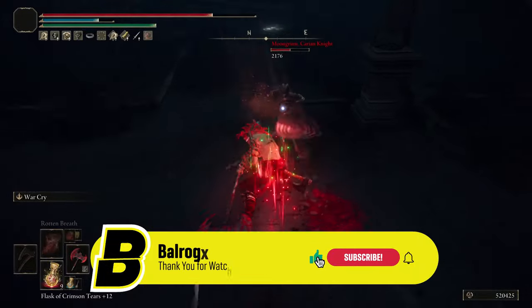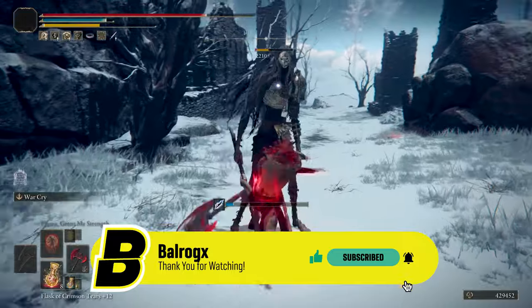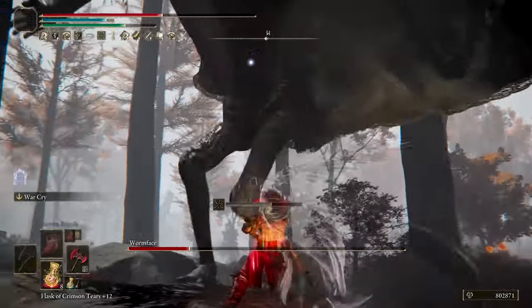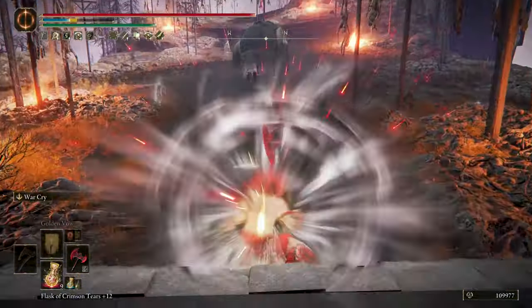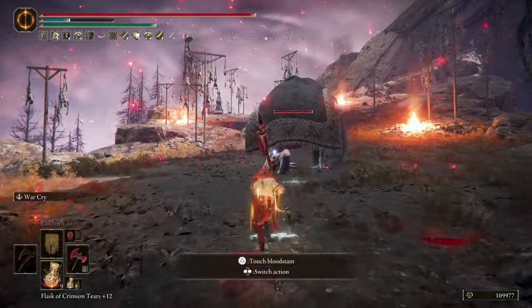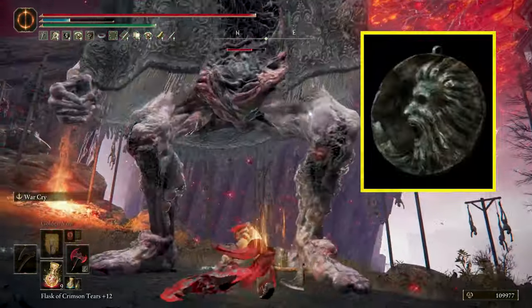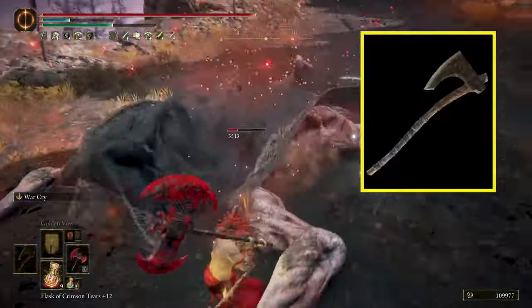This build is all about the charge heavy attack, but since the running animation and the recovery time after the big swing leaves you open, expect to take damage trading hits with enemies and bosses, so you will want to increase your defense with talismans and armor. War Cry is considered a roar in Elden Ring, so the power of heavy and charge heavy attacks under the effect of War Cry gets increased by using the Roar Medallion, and also stacks with the passive effect of the Highland Axe.